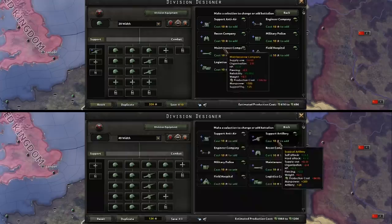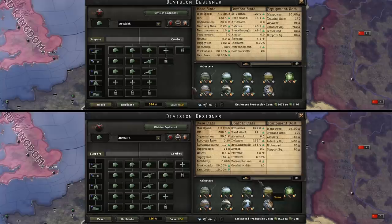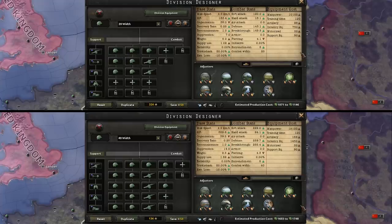While this is the single largest advantage to using 40 widths, it's hardly the only one. Larger divisions also allow for more efficient use of support companies. They simply need less to get the same impact. A full bevy of support companies on all your divisions will lead to two 20-widths costing 25% more industry than one 40-width. Given that industry is the main limiting factor in this game and that this is across all your divisions, that's a significant cost. Second, the support companies dilute the overall division less while still giving their full impact on the 40 width. This is especially apparent with things like organization, armor, and piercing.